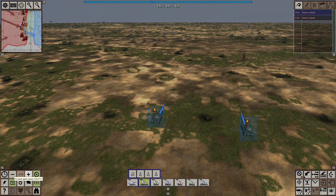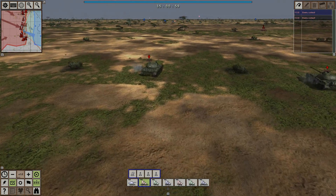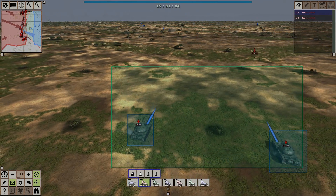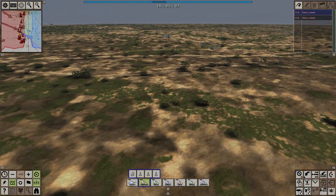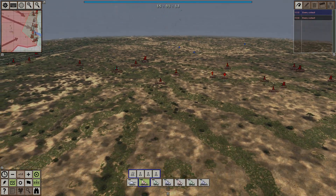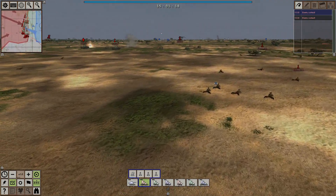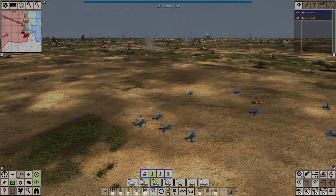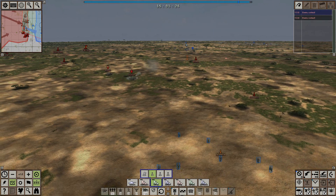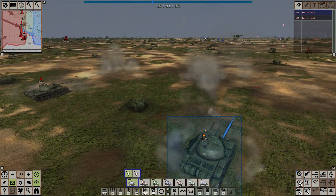Sure enough, look at that — two enemy APCs directly ahead of us. Come on boys, get them! We need our tanks to engage. I see an enemy tank as well — should have targeted that enemy tank first and forgotten the APCs. Then again, these Rattles do have the ability to fire some anti-tank rounds, so let's just keep firing. My goodness, South Africans everywhere! Let's hope our boys have smart positioning. I'm going to take a unit and run ahead to start engaging some of the enemy infantry. This is a magnificent ambush — keep it up boys!